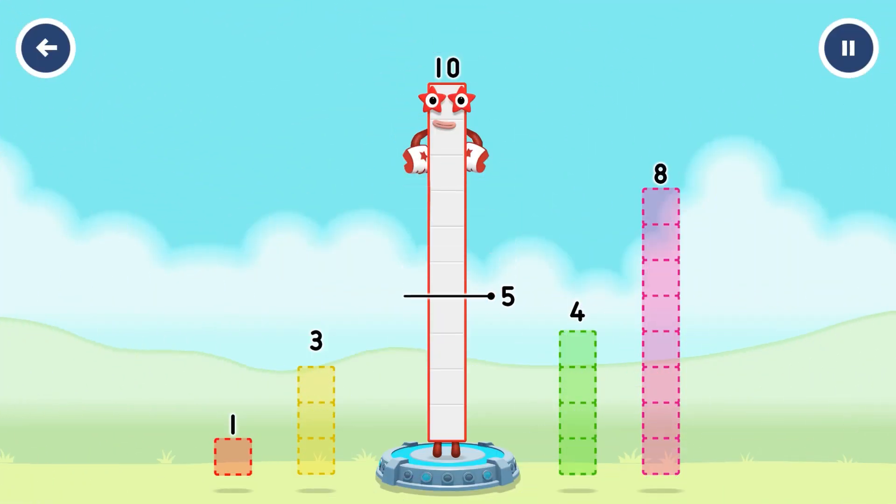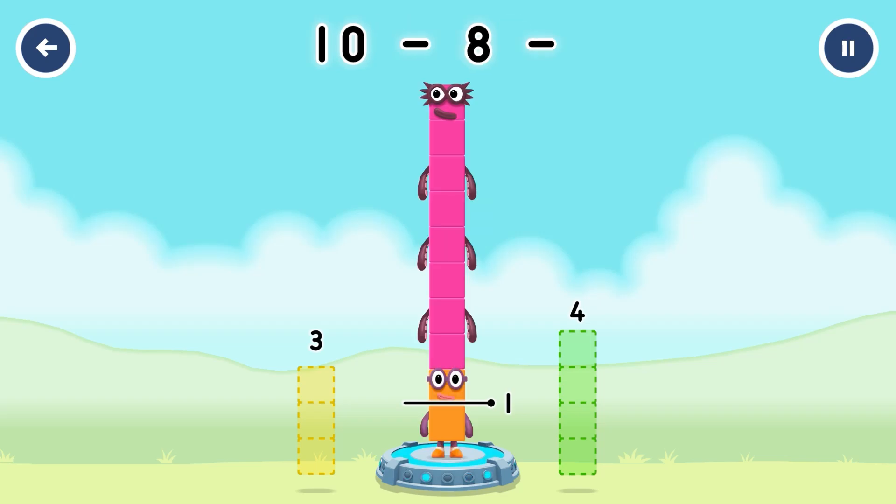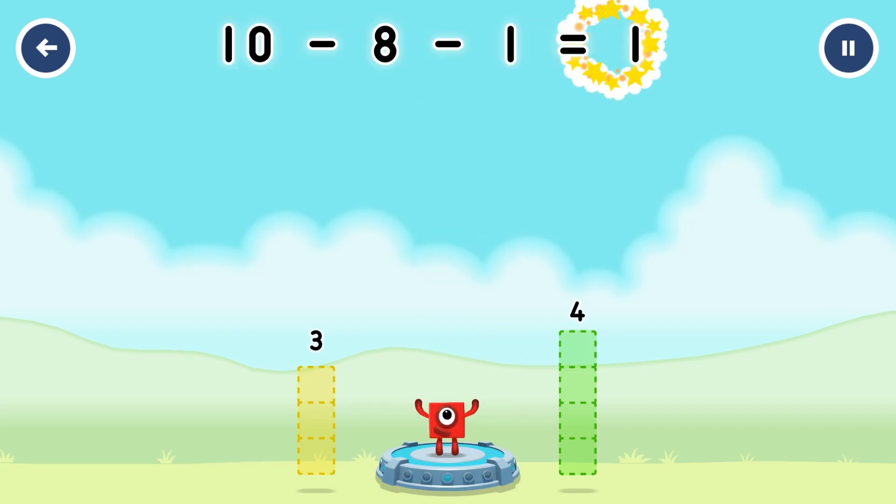Take number blocks away from 10 to leave one. Eight. One. You solved it. Ten minus eight minus one equals one.